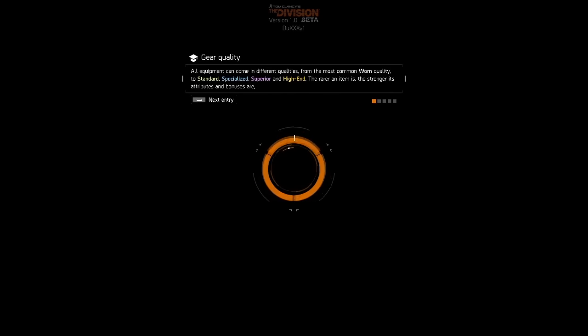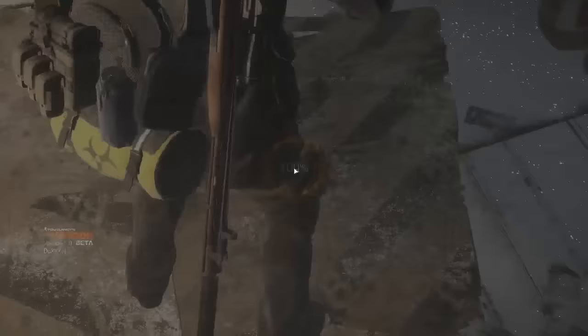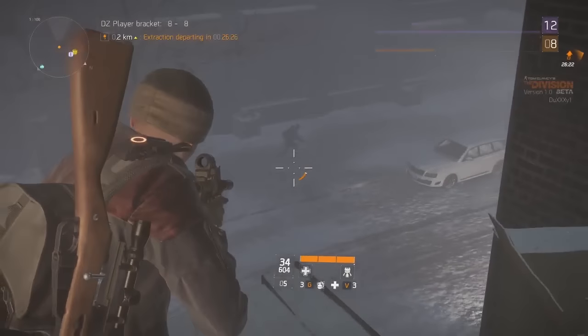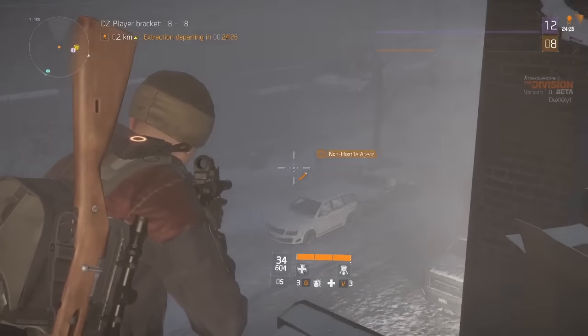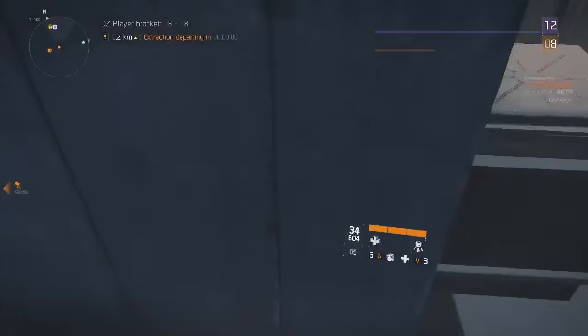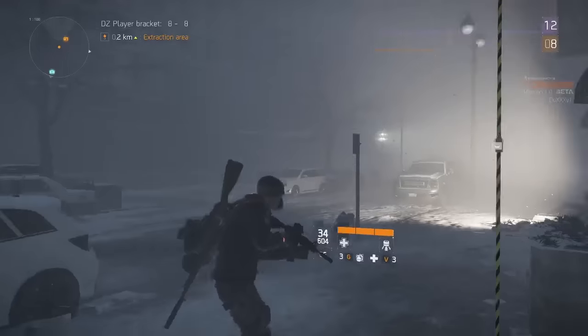I'm going to exit through the window, hit the scaffolding, and get out on the roads. Starting off, I'll show you what's going on in the dark zone since I'm already here. Right down there is a player — it says 'non-hostile agent,' meaning he hasn't committed any crimes or shot other agents, which is you. You are an agent, part of The Division.